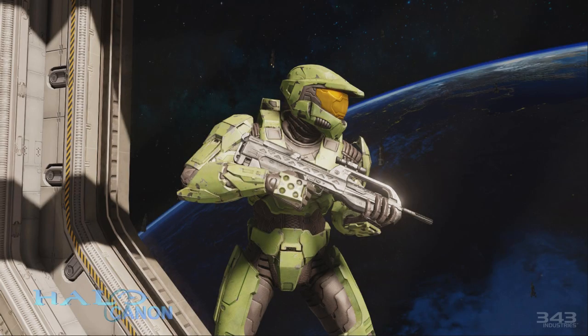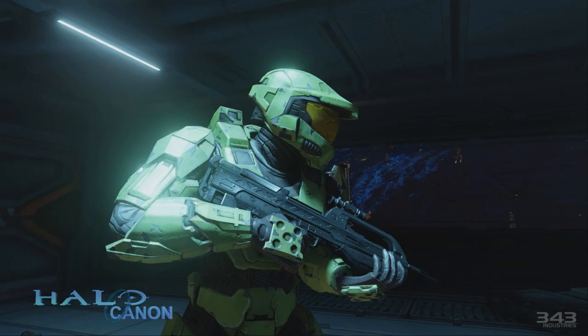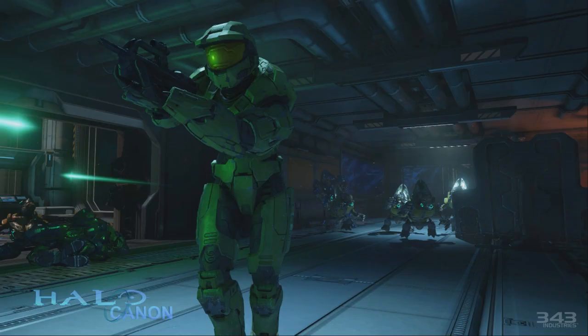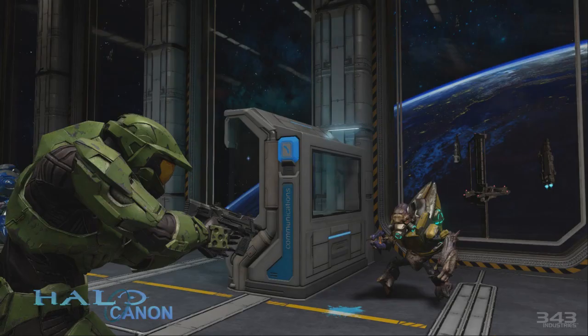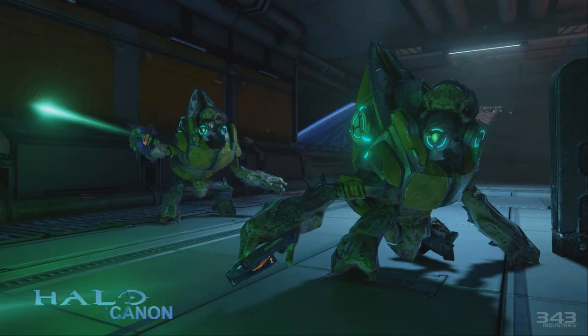First up we have a number of images of the Master Chief. I stated before I would have wanted a more Halo 3-like Chief, but to Saber Interactive's credit, the updated Chief looks damn good. This is what I imagine he would look like if Bungie were developing Halo 2 for the Xbox One. In the background of these images, we can see the damaged sections of Cairo Station, along with the battle raging in space. It was hard enough not being distracted in the original Halo 2.